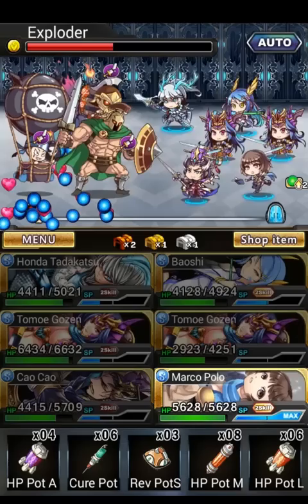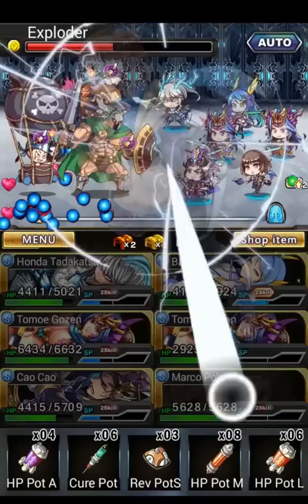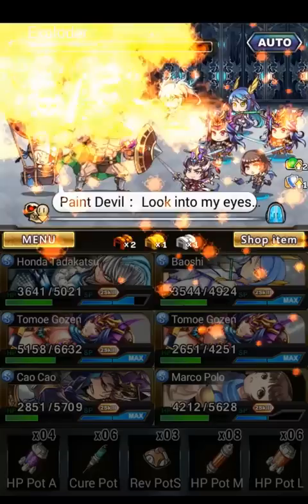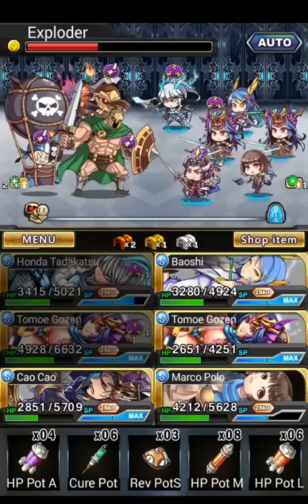However, if Marco Polo goes last, it's basically a free defense up for a turn. As you can see, with Marco Polo and all the attack damage reduction that Honda Tadakatsu provides, the enemy attack does absolutely no damage — well, okay, maybe not no damage, but certainly a lot less.